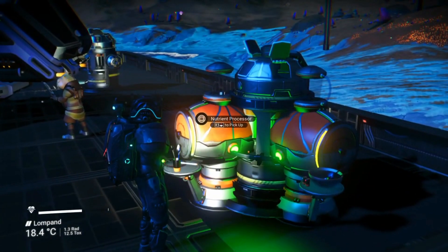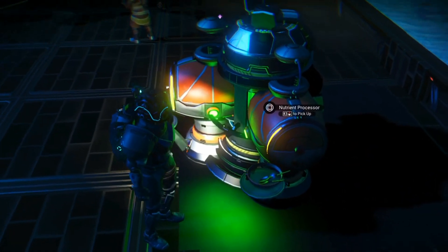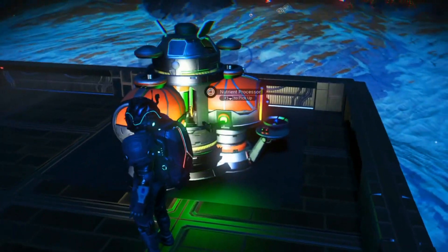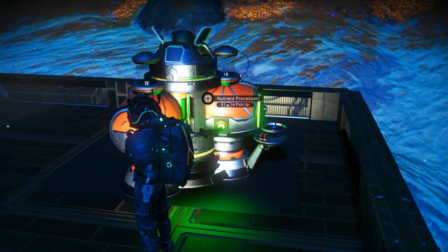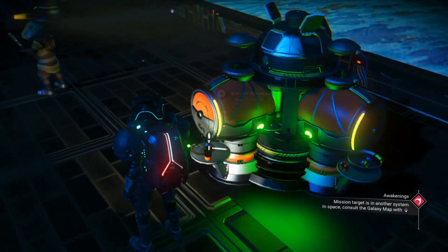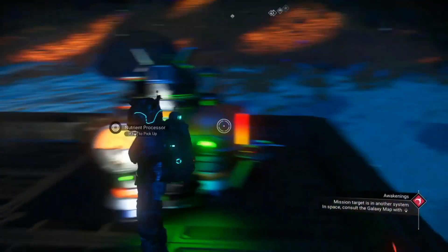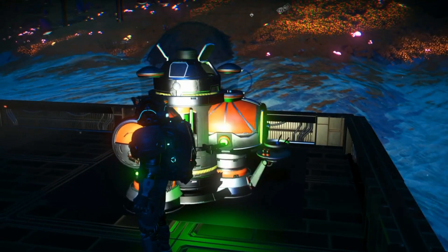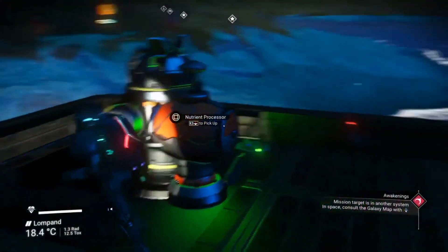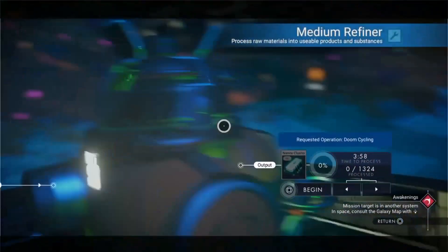So I've got two nutrient processors here, and I've stuck them in — can you see where that bar is? It goes virtually through the center of that round glowing circle on the front of the nutrient processors. So it should look like this every time. The good thing about this glitch is when you leave your base and come back, it'll keep working. You just need to go to the medium refiner and take your nanites.